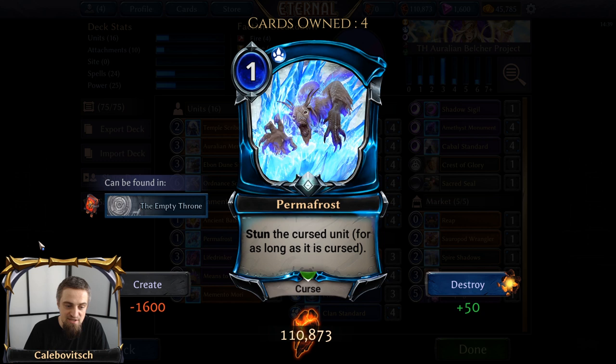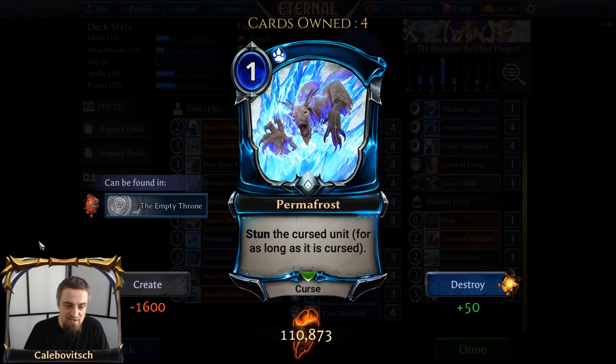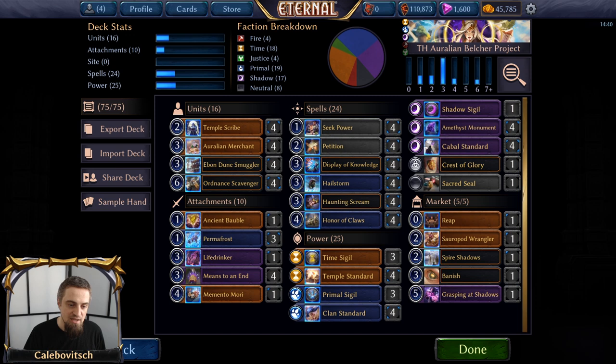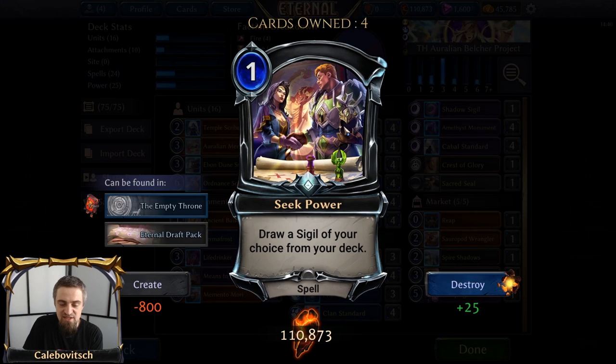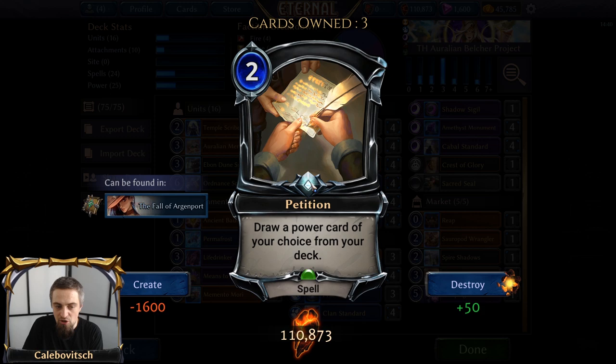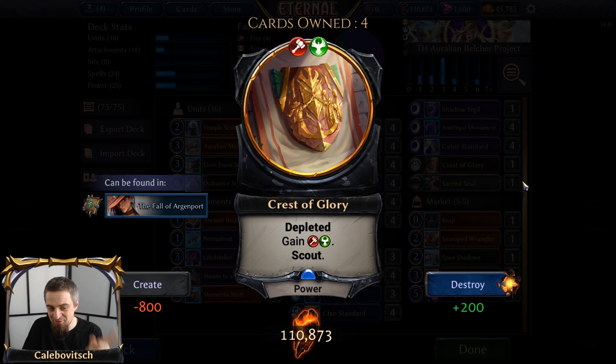In the attachment section, you also have three copies of Permafrost — the one-cost Primal curse that stuns the cursed unit for as long as it is cursed, though it doesn't work on Endurance — to slow opposing units down. As for searching through your deck and grabbing your sigils, you have four copies of Seek Power. But this deck, aside from 16 transmute powers, is running seven sigils instead of nine: three Primal and one Shadow. But also Petition — the two-cost slow spell — allows you to draw any power card of your choice from your deck.